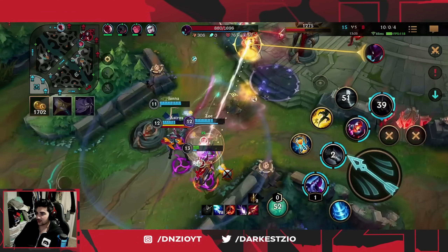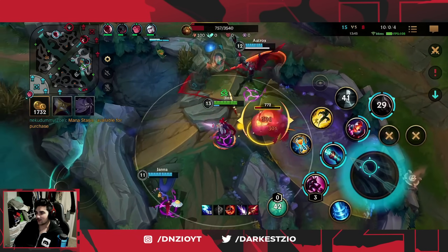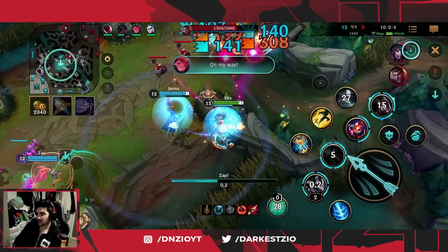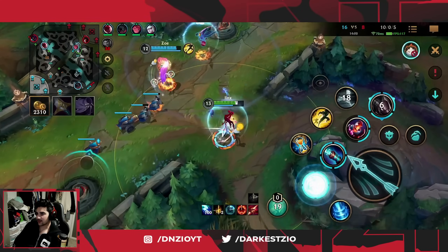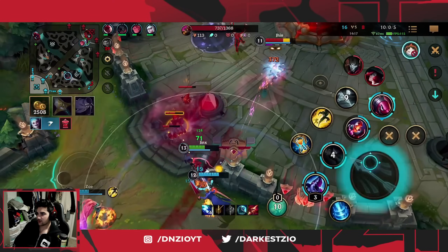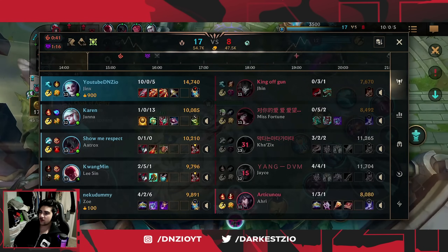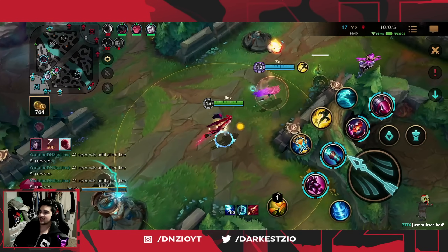Kha'Zix tries to hop on me but had to flash out — so bad for him. I take the blue buff so I can stay in rocket form as long as possible, then pick up the scuttle. Jace is walking really far out — I don't get that kill because I back off to avoid dying to Kha'Zix. The turret goes down and I wanted to fight but MF ulted, so I backed off. Clearing scuttle then having Jace walk into us lets us pick him off — we go for their inhib, getting more mid control.